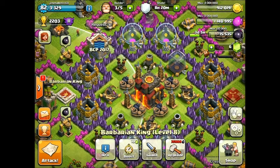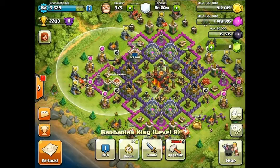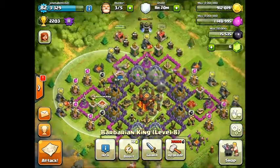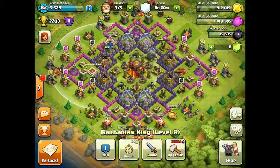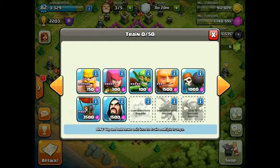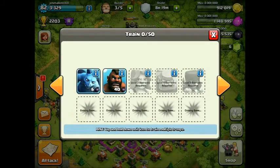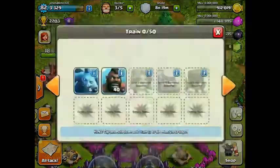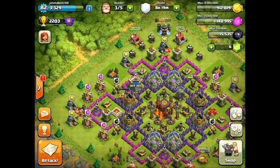Next, minions got to level six. It's a pretty cool thing because it's the first of the dark elixir troops to reach level six. All the regular elixir troops like archers, giants, wall breakers, balloons, and wizards already go to level six, but nothing in the dark barracks went to level six yet — and now the minion does. I don't use minions much so I haven't upgraded mine past level one, but it's really cool they went to level six.